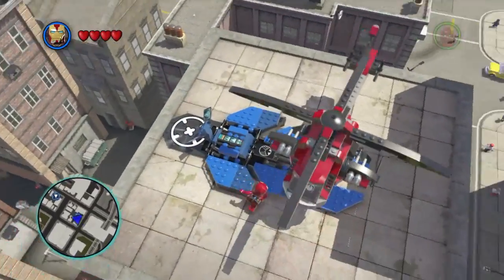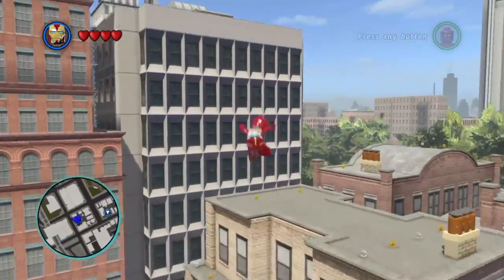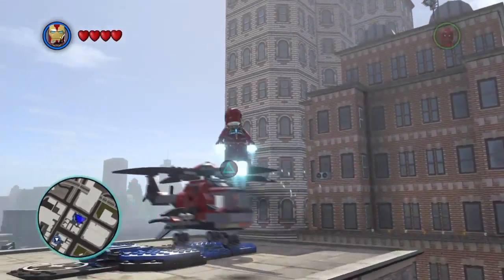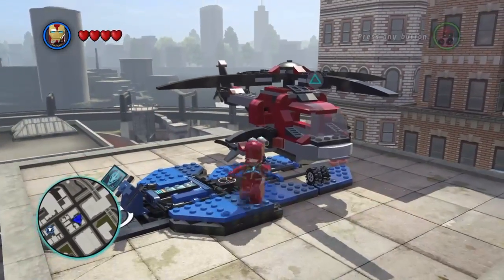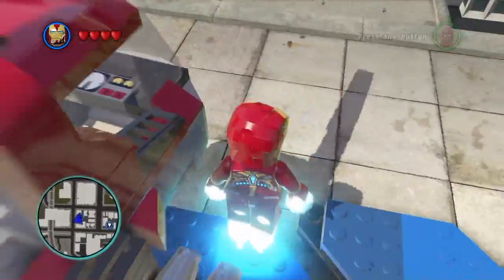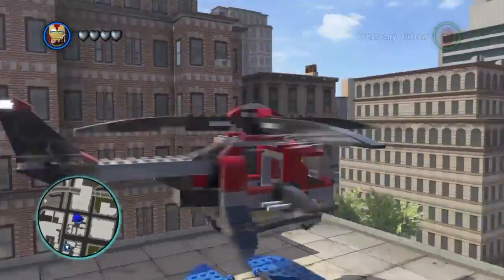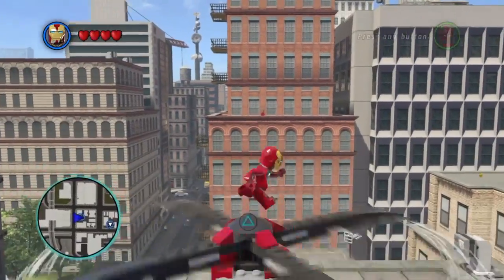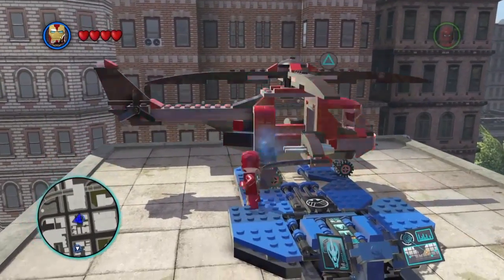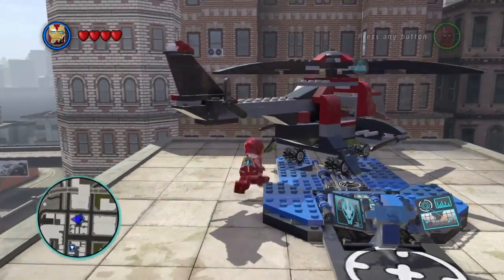So you can either control yourself onto it and jump, which will throw you a good distance. Or what I did was jump in and then jump out without moving the controller. This one's my favorite glitch that I just found while recording.